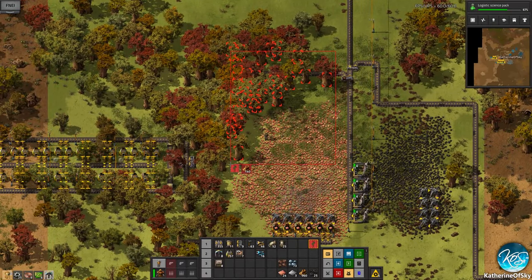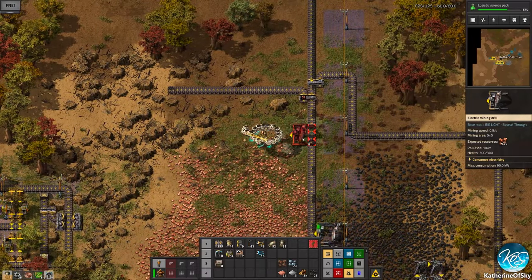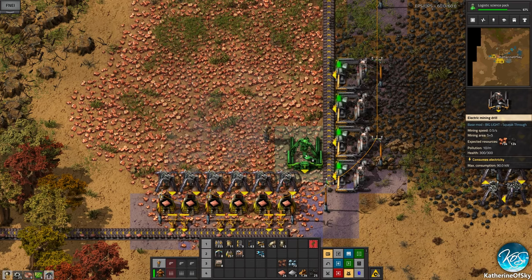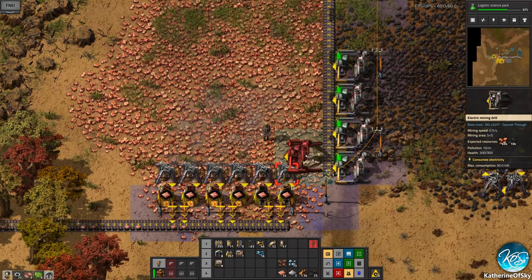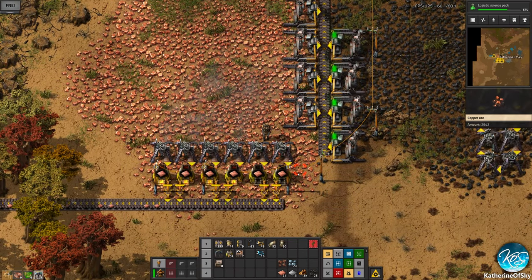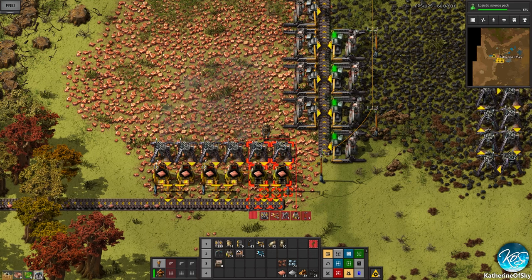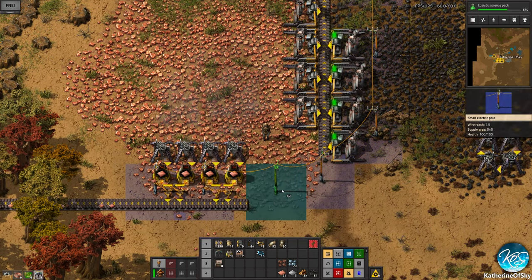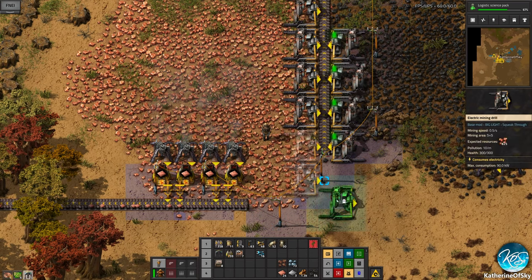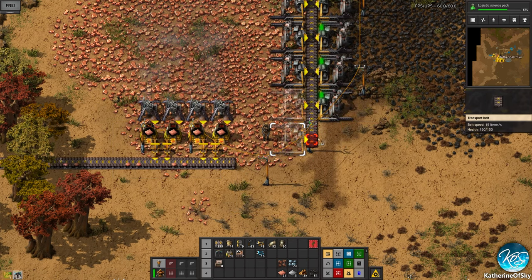There's another mod I like called Tree X-Ray that lets you see through trees, but we're going to right-click, click 'trees and rocks only', press escape, and then delete these things — delete the trees so you can see. They block our vision, they're naughty. Let's see — do any of these get coal on this side? Yes, so we need to have these guys operating here.